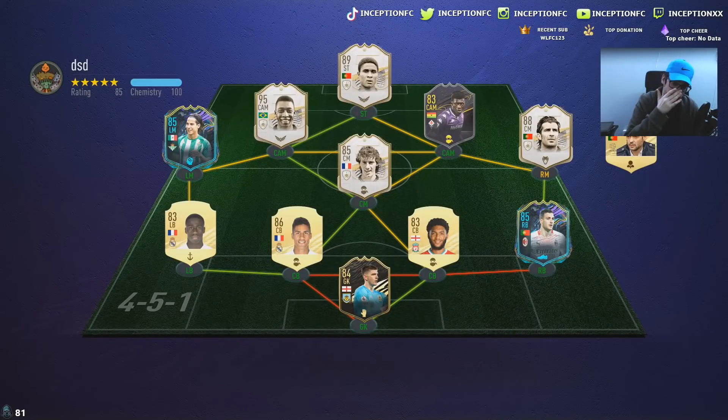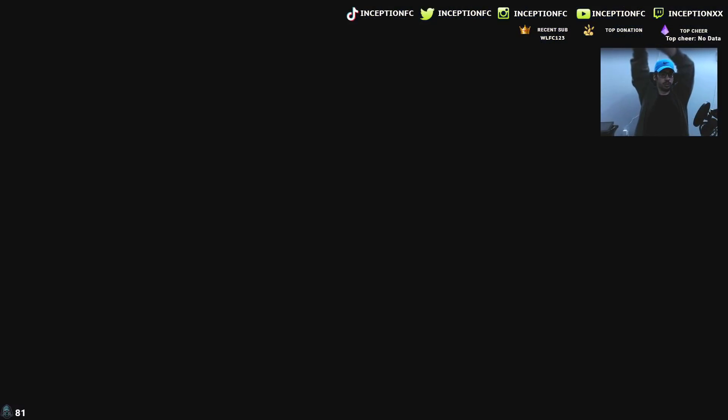This guy has a pretty good team, to be honest — Laurent Blanc, Pelé, Zeviu, Luis Figo. You know the vibes. It's a cool team. He has the back four as it is, but the rest of the team is dope — meta, but also probably a lot of really good pack pulls.